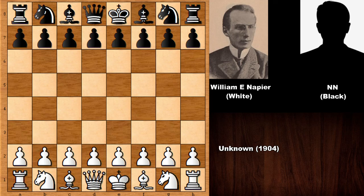This mysterious chess game was played in 1904 in an unknown location. William Edward Napier was a British-American who played a match with United States chess champion Frank James Marshall. Marshall was 19 years old and Napier was 16, and he defeated Marshall 7-1. You've probably heard the name Frank James Marshall, but maybe not Napier.